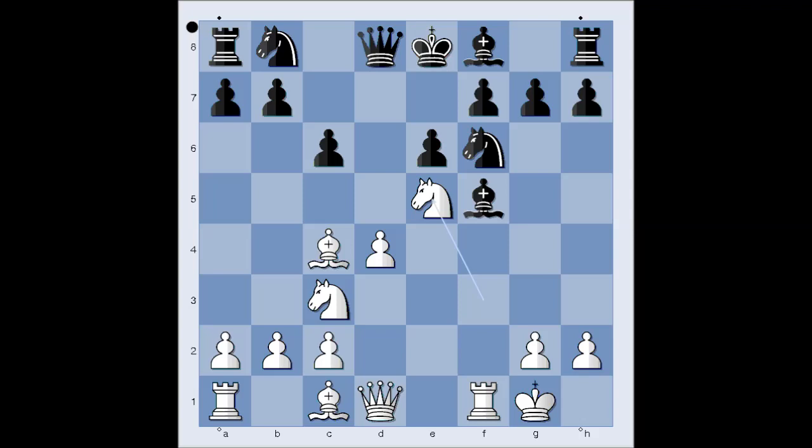It is black to move and black must be very careful. How would you continue if you had black pieces? Have a good look. Well, first I have to tell you that a natural move like bishop to e7 doesn't work.